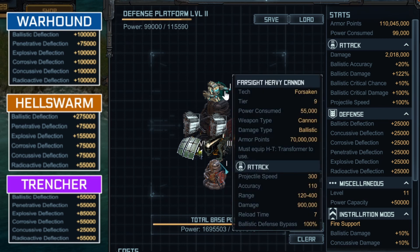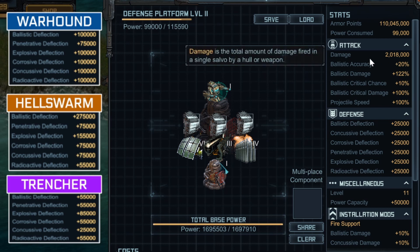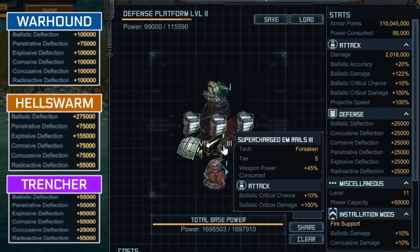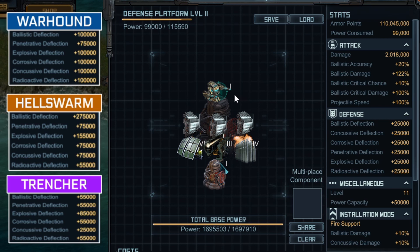The Farsight Heavy Cannon is a great tier 9 ballistic cannon that can deal about 2 million damage. The specials I have equipped are only two for this one. I have Heavy Ballistic Shells, which increases ballistic accuracy — great because most enemies are running evade — and increases projectile speed by 100%, though that doesn't matter much since this is accuracy-based. It also adds plus 85% ballistic damage, which is close to doubling your damage. The next special is Supercharged EM Rails 3, which gives a 10% chance at dealing double your damage.